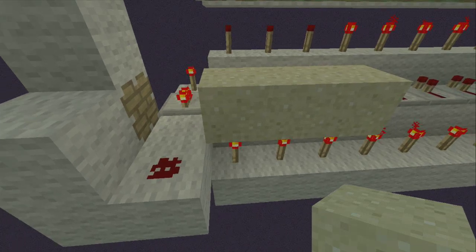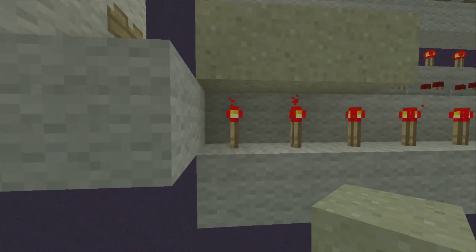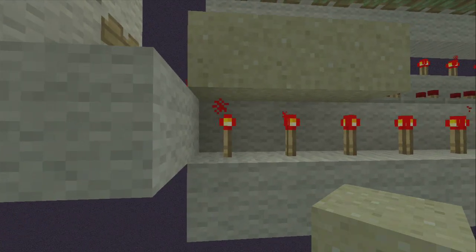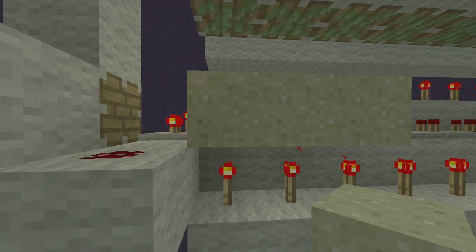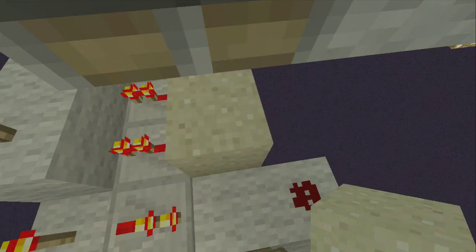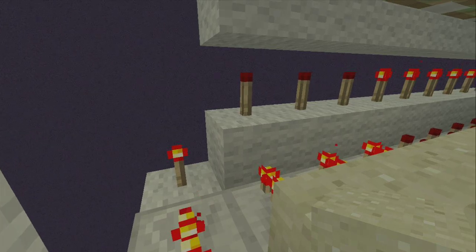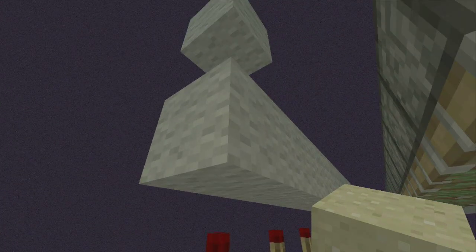The sand right there, with the torches underneath them, just kind of floats above them. The torches count as a whole block, even though they're not really a block, but they count as a block and hold the sand above them. The sand block is powered, which powers that repeater, and then powers that torch right there that turned it off, and then as you can see, you just go up with it.